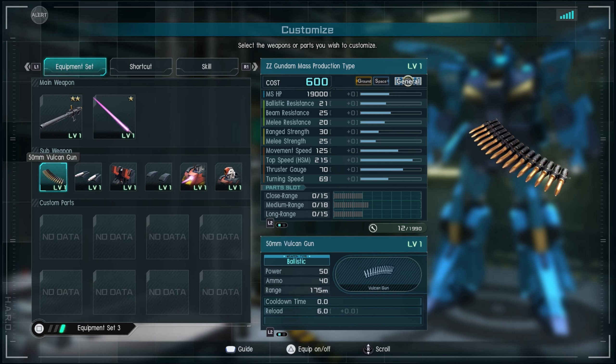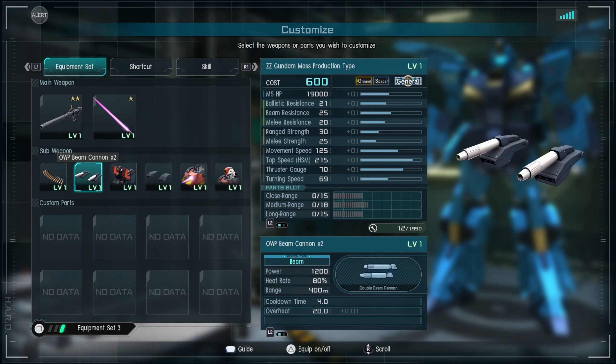It also gets 15mm vulcans — not sure why they downsized the caliber compared to say 60mm — but it has decent rate of fire. I think in practice you're going to be utilizing the other weapons it has, since they allow you to charge on the move.